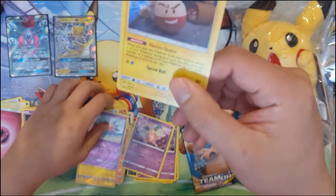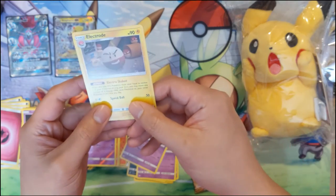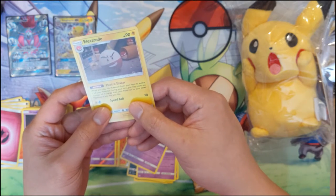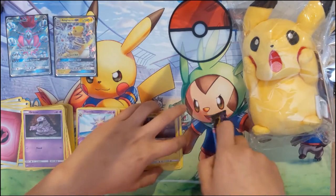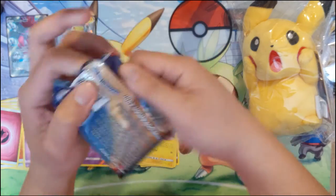And then an Electivire holo — don't think I've seen this one yet. Electro Shaker: when you play this Pokemon from your hand to evolve one of your Pokemon during your turn, you may move any number of electric energy from your Pokemon to another Pokemon in any way you like. That's pretty cool, I can't think of a good use for it right now.